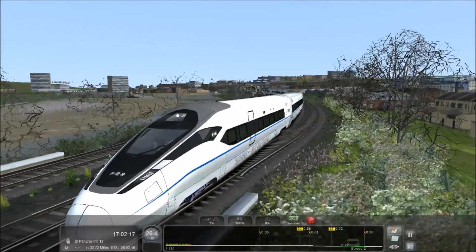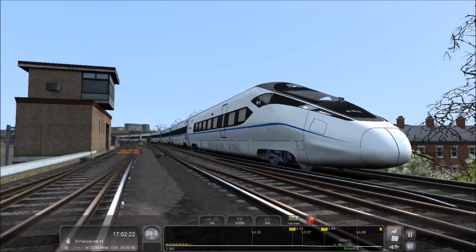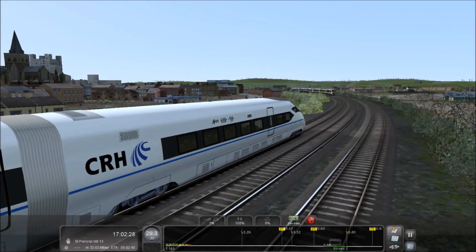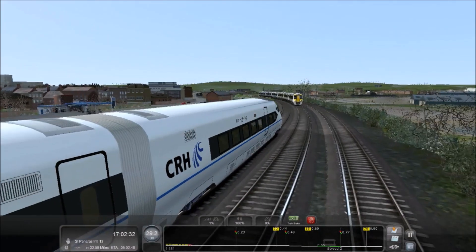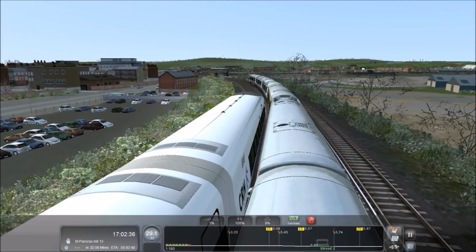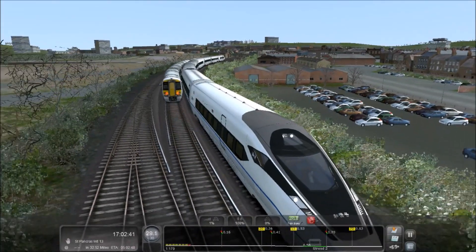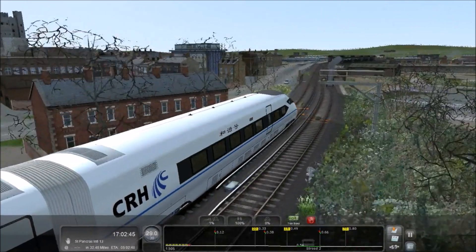This train is brilliant — it's the closest Train Simulator has to a Japanese bullet train. Oh god, there's another train coming. This could get interesting. See, if you look here, you can see how small the gap is. Sometimes it collides like it did earlier and causes a major problem, pushing my train off the track. So let's hope that doesn't happen often.